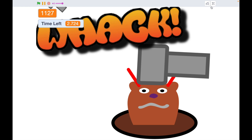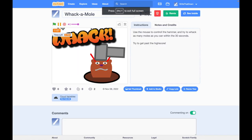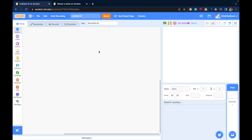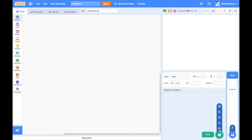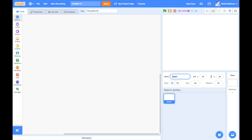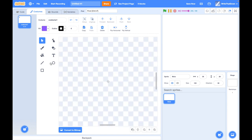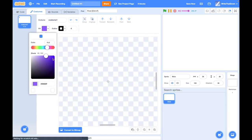First, open up a new Scratch project and create a new sprite. Paint it and call it 'the mole' because you're gonna be whacking the mole. What you want to do first is create a costume for the mole — one for when it's in the hole and one without the hole. I'm just gonna do pretty bad art because I'm not very good at art.